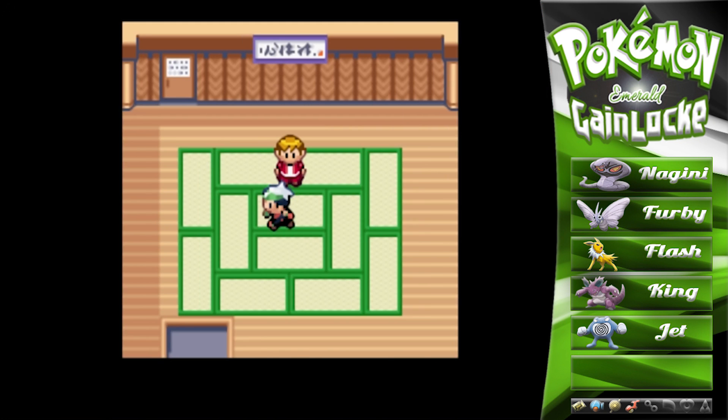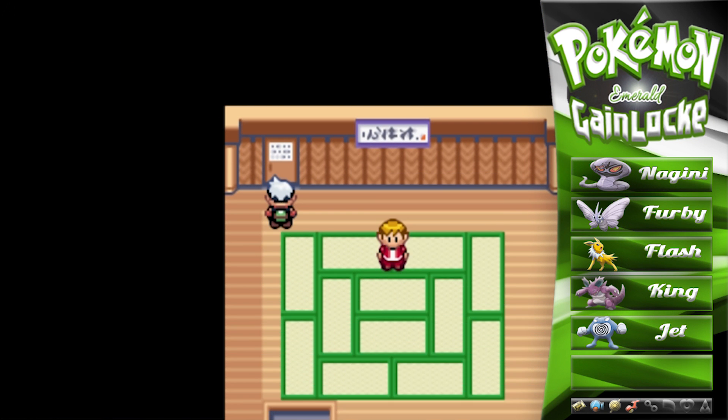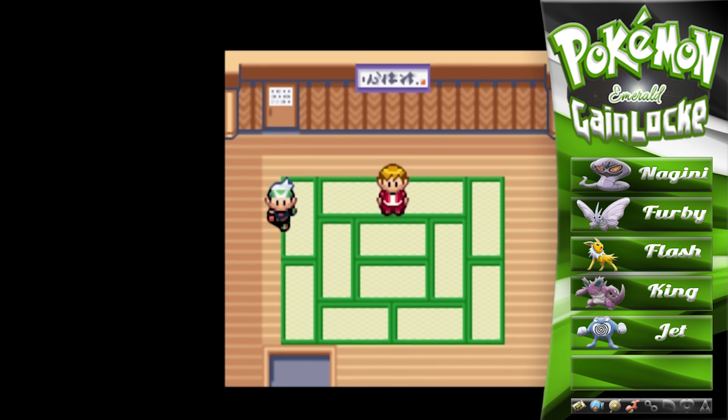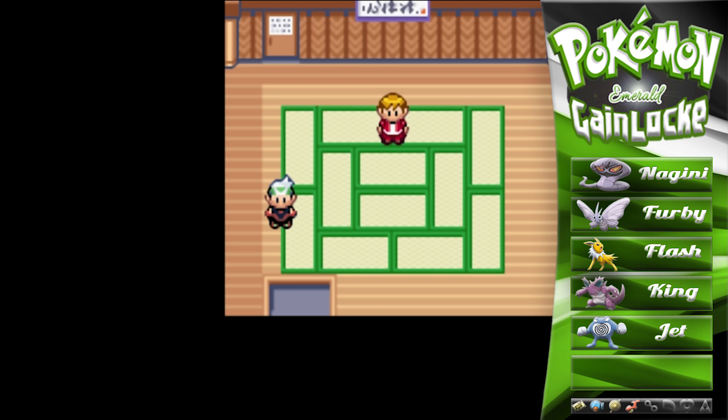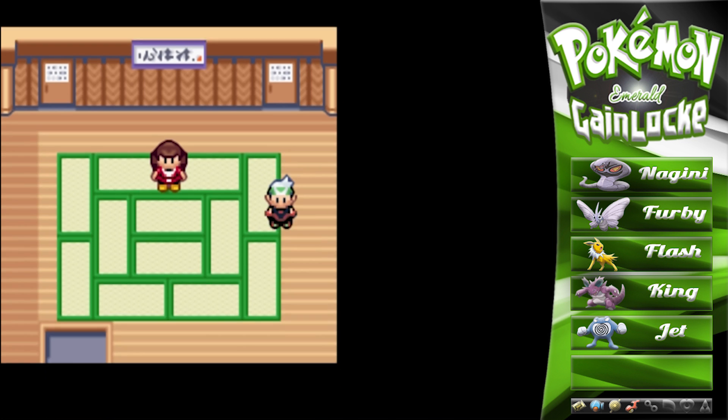462 EXP — that's not too bad. Let's go ahead and give Jet another Super Potion — 50 points, perfect. I believe the one-hit KO room is around here. Do all rooms lead to the one-hit KO room? I'm not quite sure.